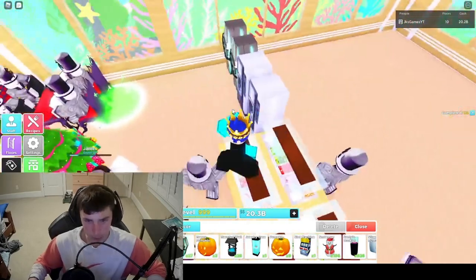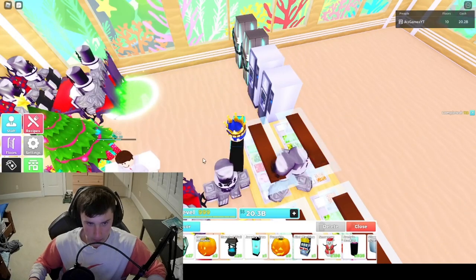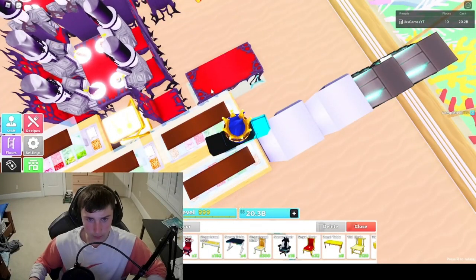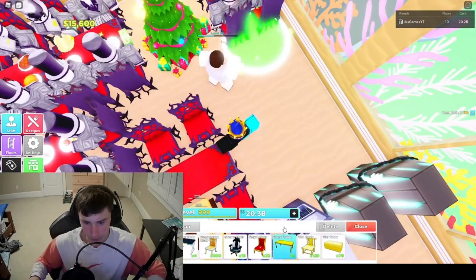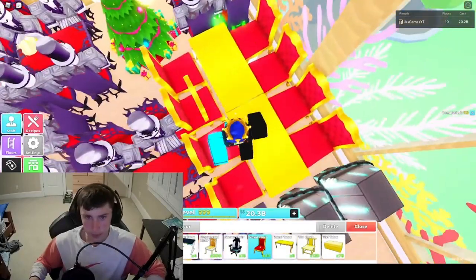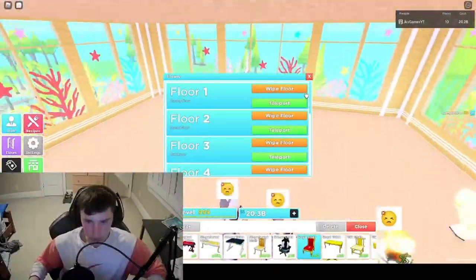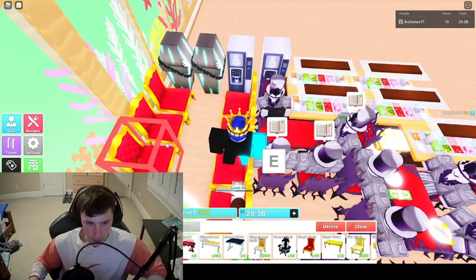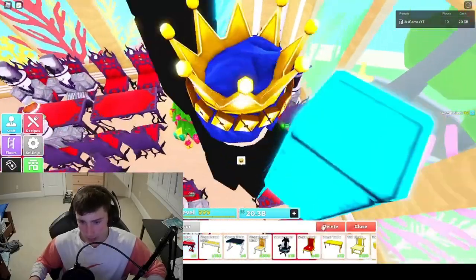The rest is going to look like this: we're going to have a chair right here, a table right here, going like this - two, four - and you have two more tables right here going like this. This is floors two through nine. It's a really good layout, I love it. We're just going to replace the rest of this with corrupted royal. That is pretty much the layout guys.